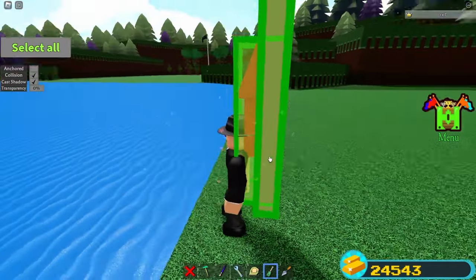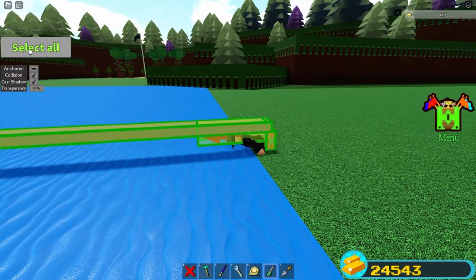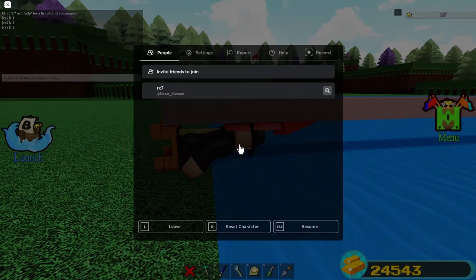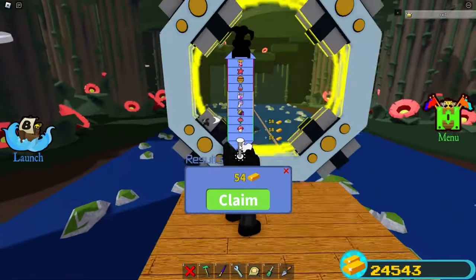Select all of these with your Screwdriver and unanchor. Sit in this seat, select all of this — make sure to not select all, because that will break the spawn capture. Just select all of these and anchor them. Reset your character and start grinding.